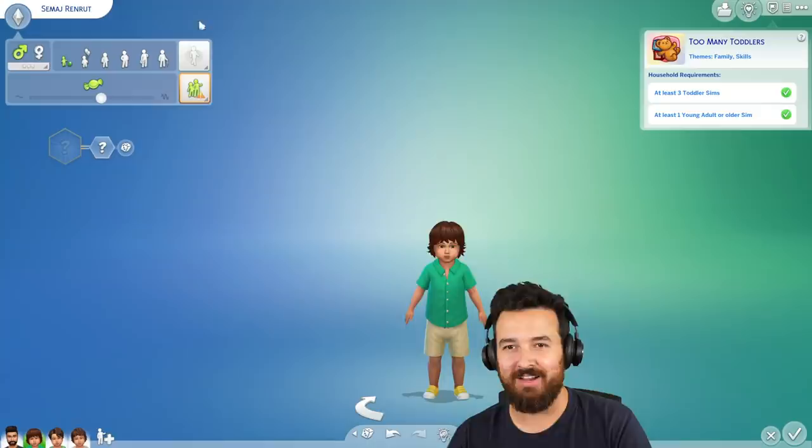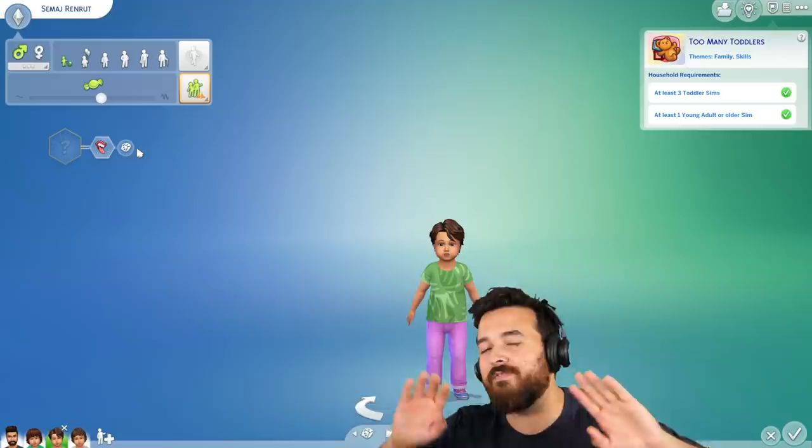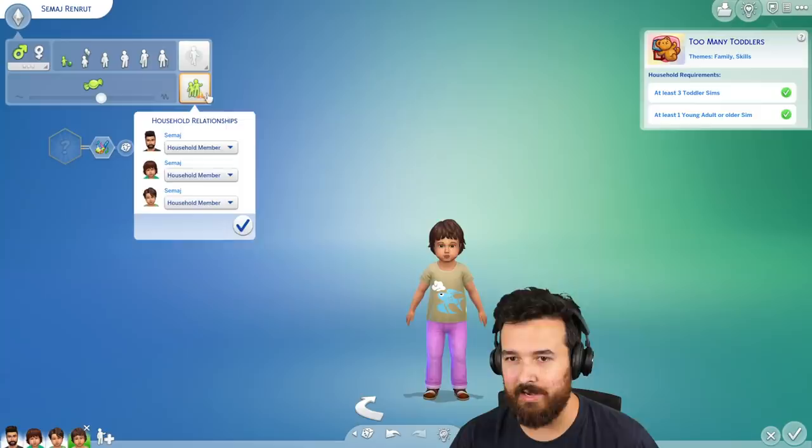What I did is I imported Samaj again three more times and made him a toddler. These are all Samaj — basically all me in toddler form. I'm just going to randomize the traits. You're going to be fussy, you're going to be charmer, and you're going to be silly.